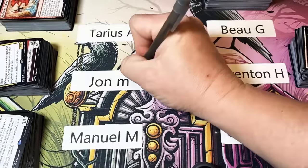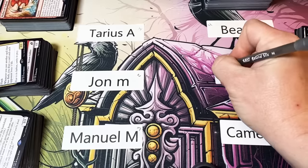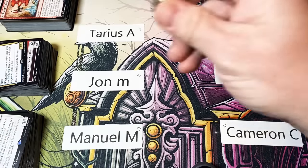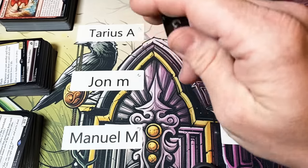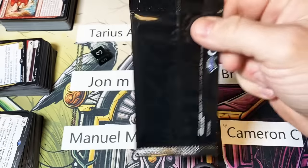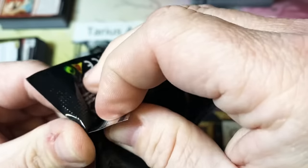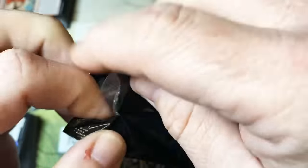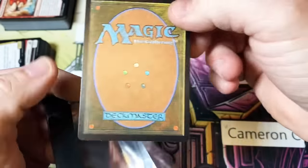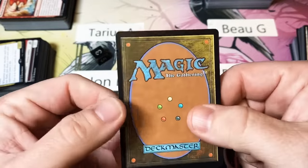I usually have this done before we start, but I'm slipping — I want to have these numbered so we can see who gets the topper with no question. This is a new dice — not my six-or-one dice, not the one from yesterday — completely new. We're going to shake it up, roll it, and it's a three. So Manuel, you get the box topper! Let's open this thing up.